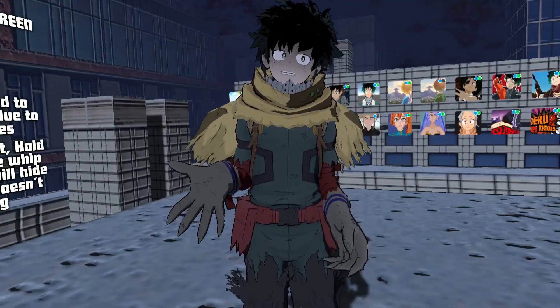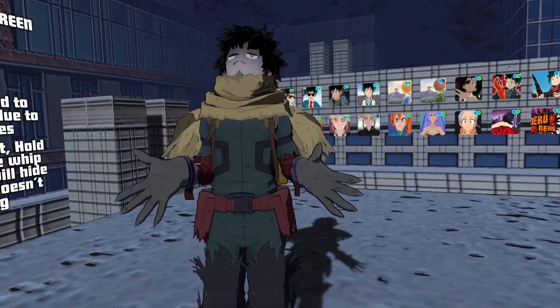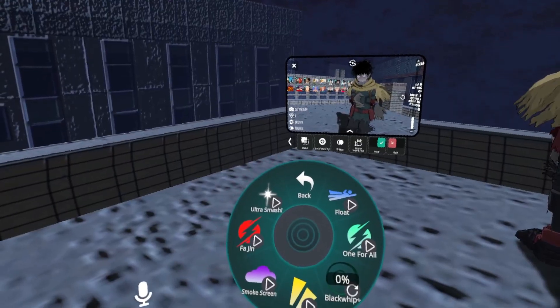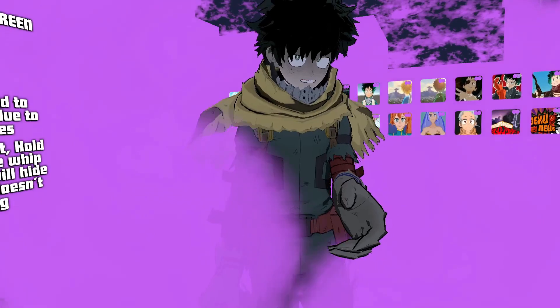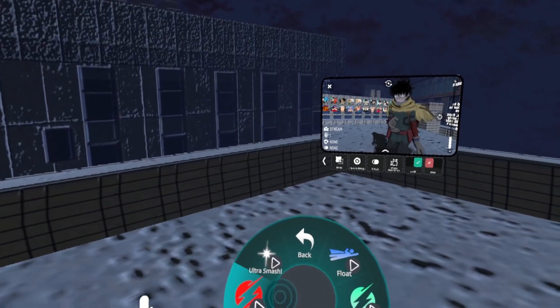Next we have Danger Sense, which doesn't seem to do anything visible — I don't see how it could show up on-screen. After that is Smoke Screen, which actually creates a pink mist around Deku. They must have updated it so it's harder to see through. You essentially create mist all around Deku — it's pretty intense, you can barely see when it's active.